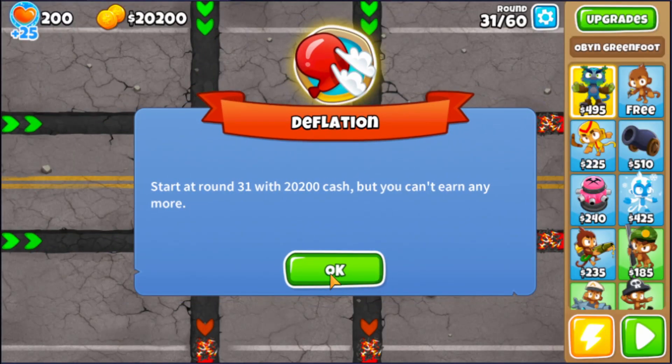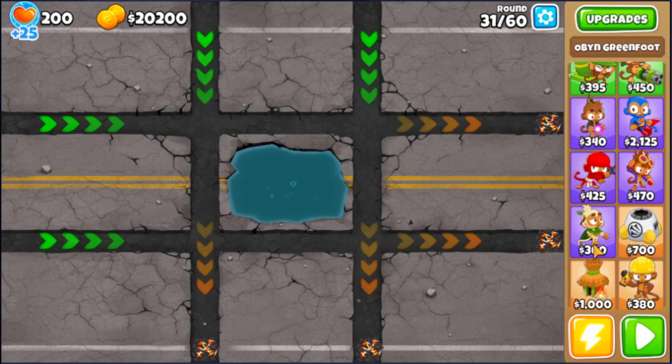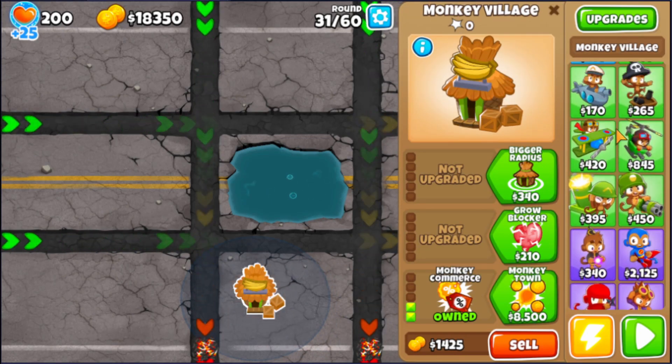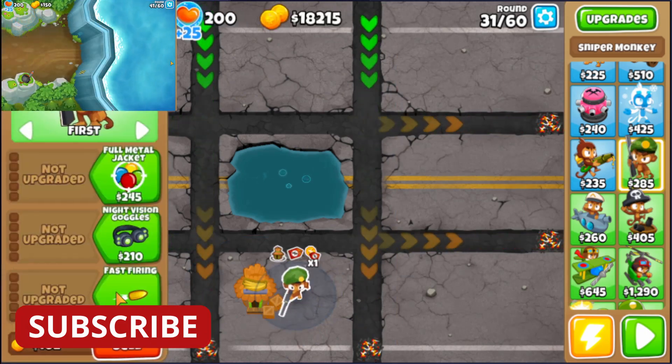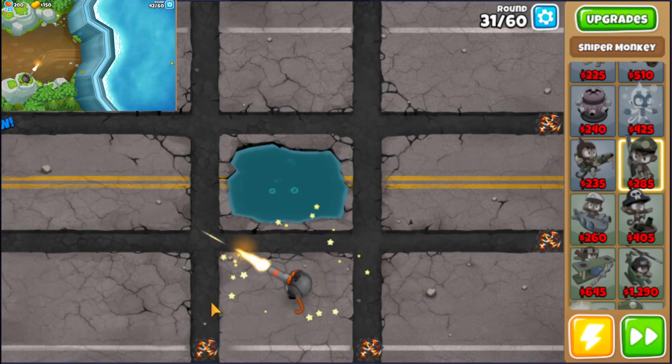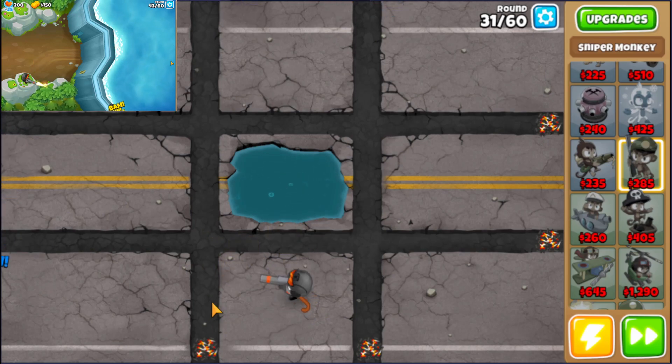Every Bloons player has to know this trick. You build a village at upgrade 0-0-2, then you build your sniper next to it at 0-2-4, sell the village, and make a 0-2-5 sniper — and that's it, finished! Even on this insanely short track map it works. It really, really works.